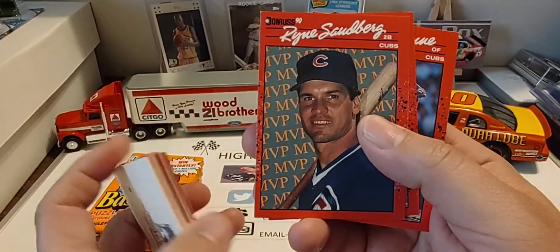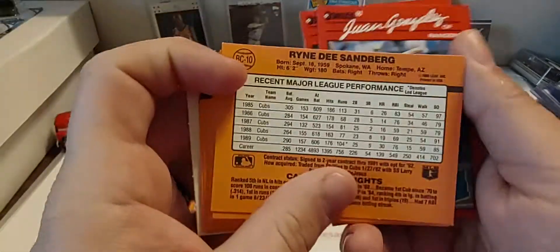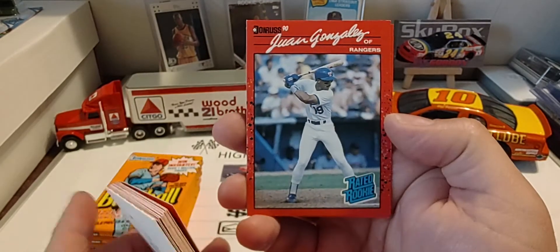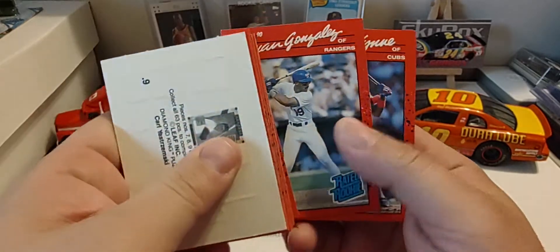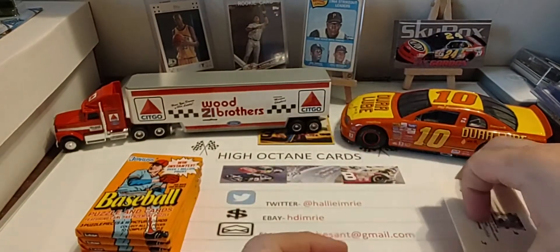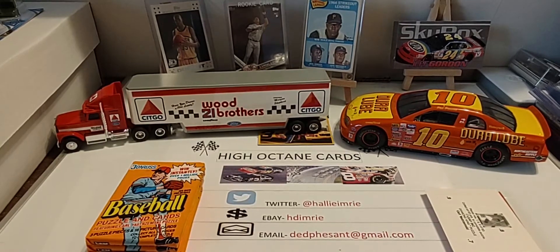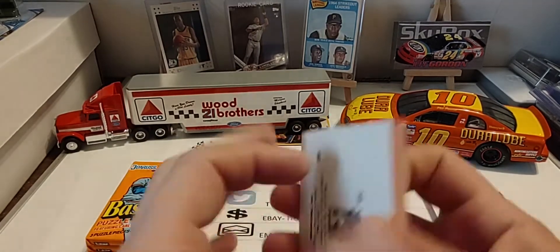There's one of the MVP cards, notated as such in the numbering on the back. Ryne Sandberg — if you're going to get a good one, that's one you want, BC10. And we have the Juan Gonzalez rookie card — I did forget about him. There is a reverse negative of this card that's very popular amongst collectors. I used to have it, not sure if I still do. Juan Gonzalez rated rookie — that is the corrected version. The Nolan Ryan King of Kings and the 5000 strikeouts card do have an error with the flipped backs.